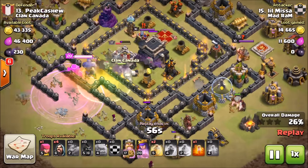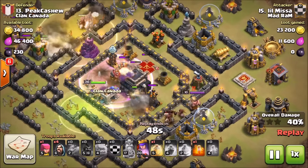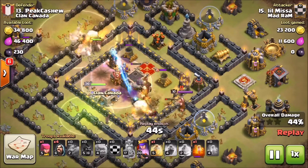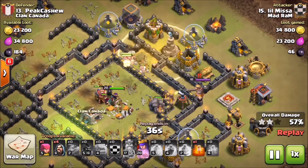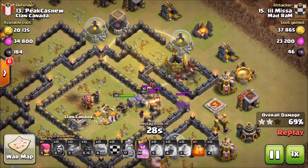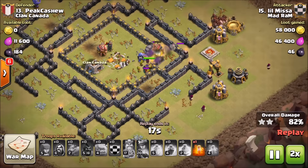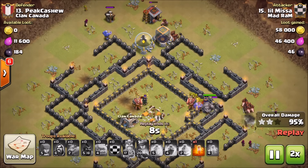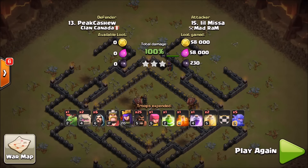He starts sprinkling his hogs in on the bottom side. You want to monitor everything and keep it going smoothly. He gets hogs going in, working around the base - hogs up top, hogs at the bottom. Misa executes this attack very nicely every time, it's really impressive to see. The final heal spell goes in with that last pocket heal for the end of the defenses. The last defense goes down - he didn't even need to use a second poison. He cleans up the rest of the base in about a minute and forty seconds - perfect execution.